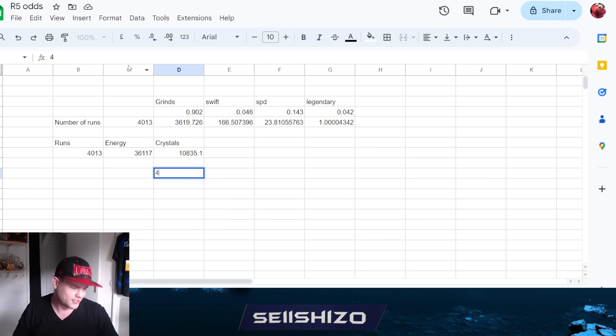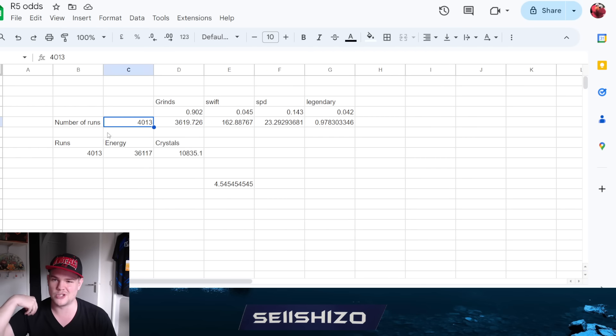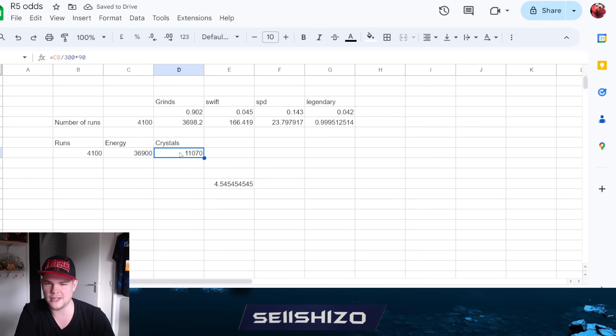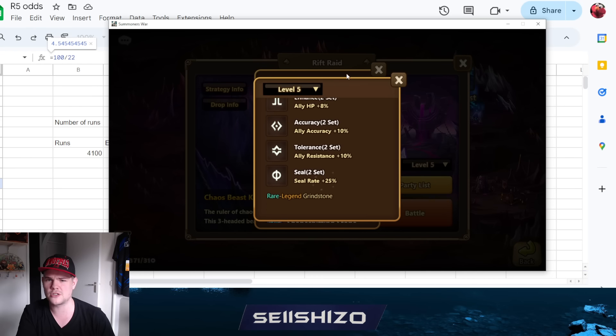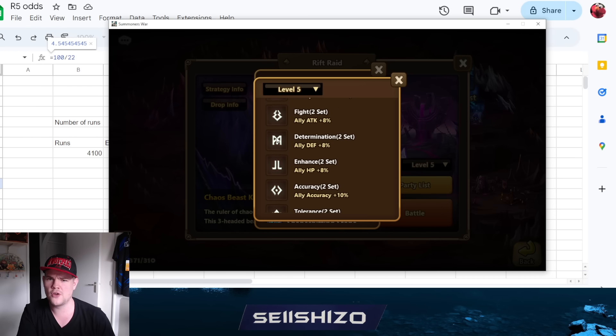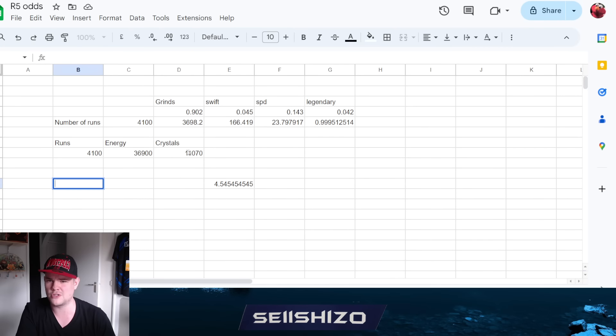So what can they fix? The odds are incredibly low - basically divided across 23 types. One solution: let Summoners War allow us to remove a bunch of grind types from the pool. Say we remove five - like endure if you never farm dragons - that changes the divisor from 23 down to 17, and we only need about 3,000 fewer crystals to get that one great grind. Just removing five types would already be amazing.